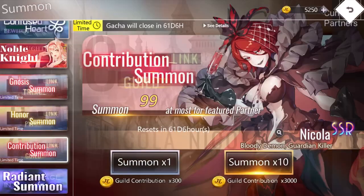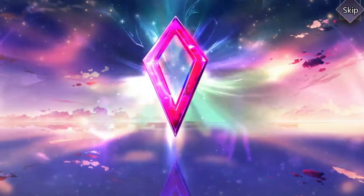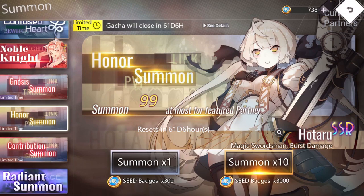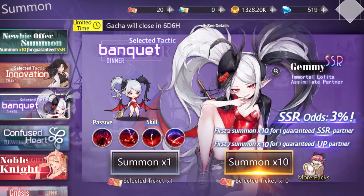Now moving on — what can I do here? I can do one ten-pull on this banner with my guild medals. Why wouldn't I do that? Interesting — so you get shards and a whole bunch of different stuff, just some resources. I can't really do a multi on this banner yet or this one, so I'm going to hang on to those. For my select tickets, I think I am going to just pop a couple summons at this crazy immortal Lolita character. The other event guy, the tuxedo mask-looking one, is coming up on his own banner at some other point but I'm not super interested in him.